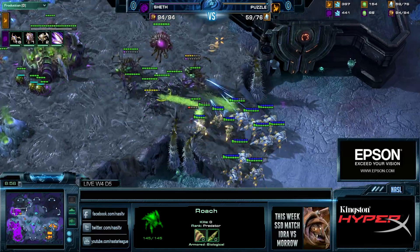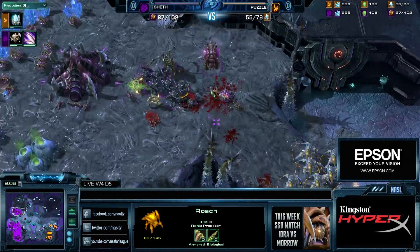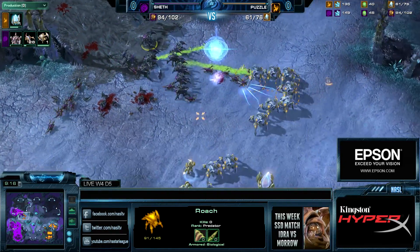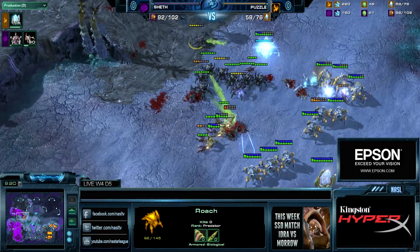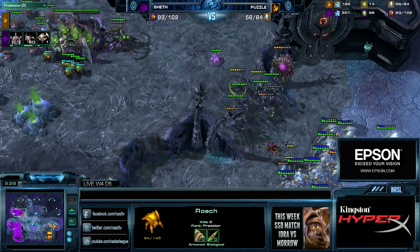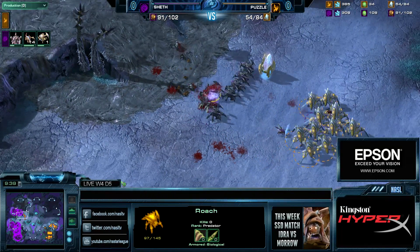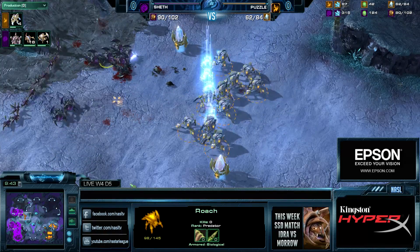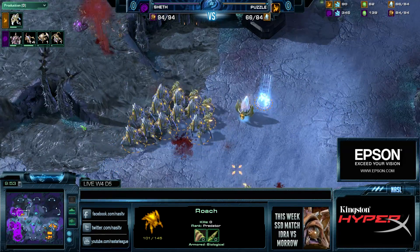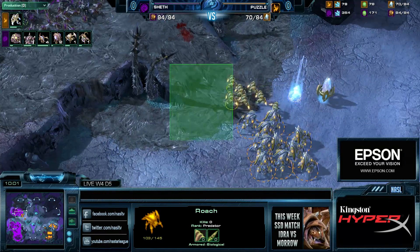The big thing with 8-gate is you don't really have much time to invest in Sentries because it's supposed to hit so quick that you don't have the time to build up energy. We see Sheth engaging directly with the Stalkers and Zealots. The Roaches are going for a flank, but this is not enough Roaches to really jeopardize the Stalker count. More Zealots and Stalkers are warping in. Zerglings with speed will try to change the balance, but with Puzzle's non-stop warp-ins, units keep advancing. All Sheth wants to do is mass up units, eliminate the Zealots, and then it's Stalkers against Zergling-Roach — a great composition to be going against mass Stalkers without Blink.